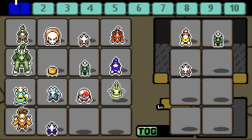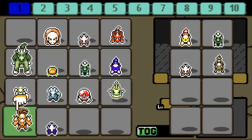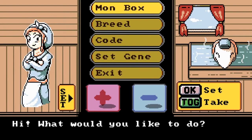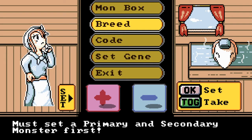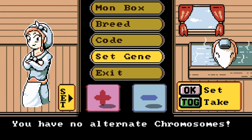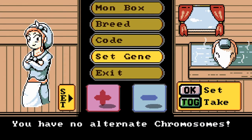What you want to do is make sure you have two monsters that you want to breed. I'm going to try Kanite and this Hyna — I feel like these could make an interesting monster. You're going to want to talk to this lady here. There's a lot you can do: you can access your monster box on the top option, and you can breed. There's also a serial code option I don't know anything about, and set genes for alternate chromosomes — unfortunately I can't tell you how to do that. This is just a basic guide on how to breed said monsters.